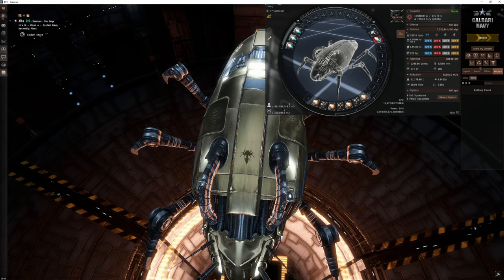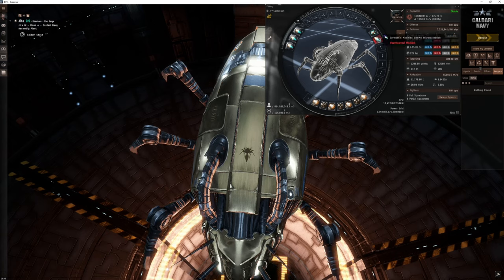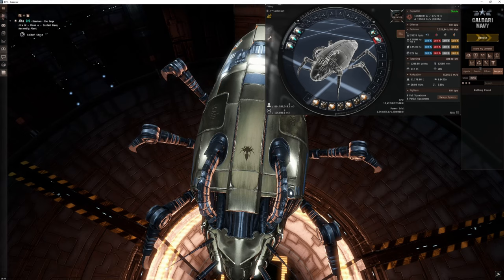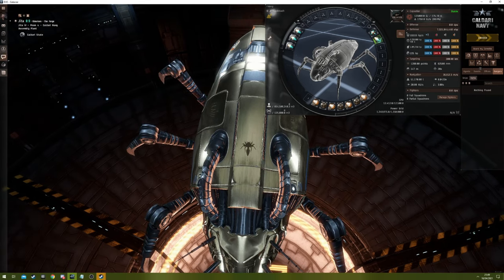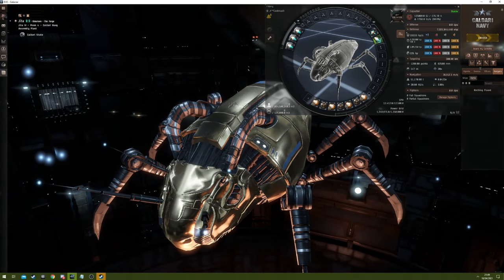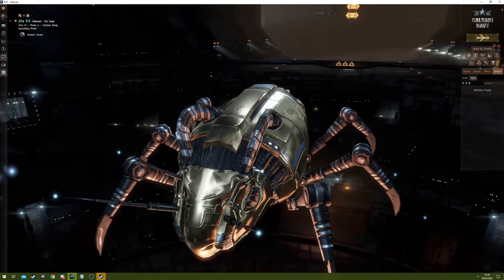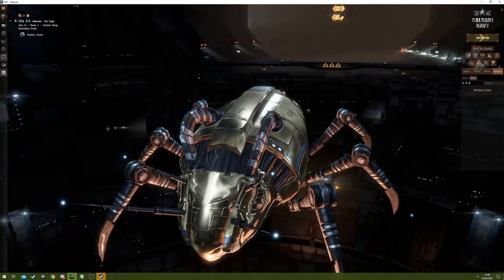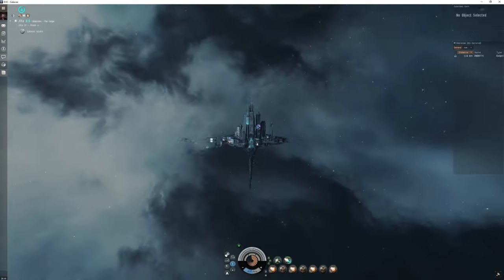With a battleship officer MWD overheated, it will do 55,191 meters a second — that's without implants. You can probably make this even faster with implants. I'll undock in Jita and show you what it looks like hurting around at 55,000 meters a second.